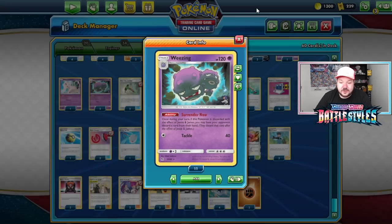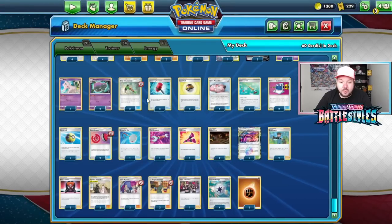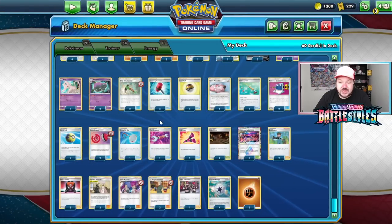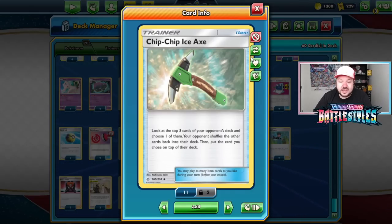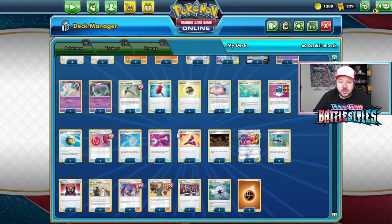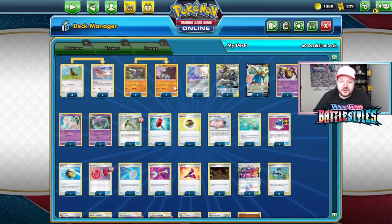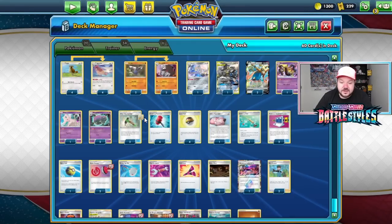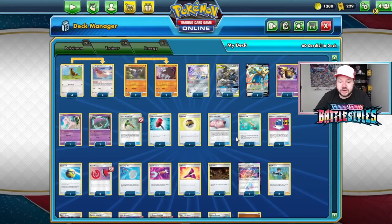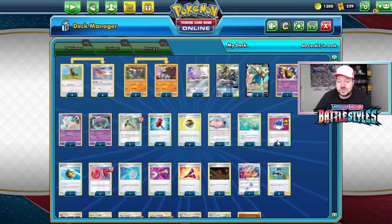Weezing works hand-in-hand with Jesse and James, letting you rip your opponent's entire hand. It works really well with Reset Stamp — you can rip their hand to near zero, then use Chip Chip Ice Axe to control the top of their deck. You look at the top three cards, choose one to put back. If they have zero cards, choose something like Quick Ball or a basic Pokemon that won't draw them cards. That's really where the deck gets into complete control. Crushing Hammer takes energies away from any threats and can be combined with Team Yell Grunt. Level Ball searches out most Pokemon in this deck — Drillbur, Pidgeotto, Pidgey, Jirachi, Mew. Lillie's Poke Doll is in case you need a break, whether you need a turn to build up an Excadrill or as an anti-deck-out measure.